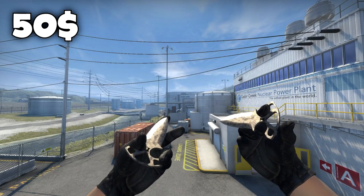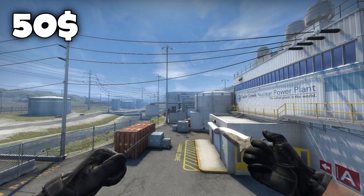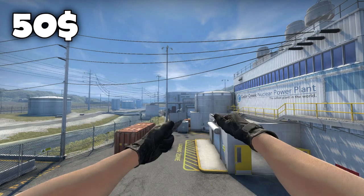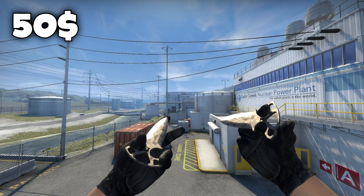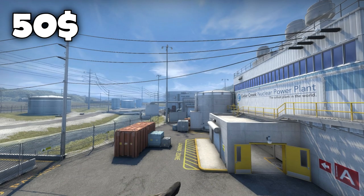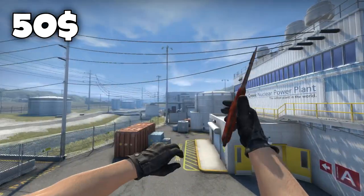The next knives are the Shadow Daggers Stained in well-worn condition. The reason I chose these is because they're exactly $50, and they're a little bit different from the rest because they're shiny and they catch your eye a little bit more. For $50 you can't really complain. I personally don't like the Shadow Daggers because of their animation — it makes me feel like I'm some sort of Rocky Balboa or something.